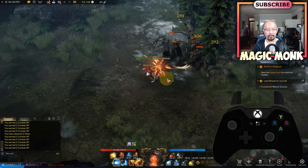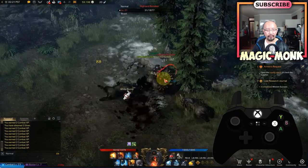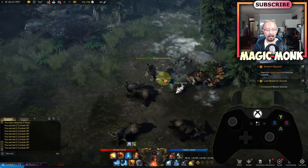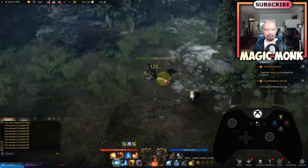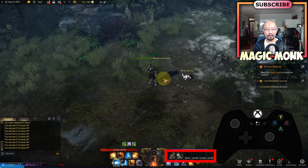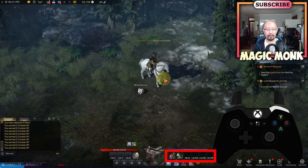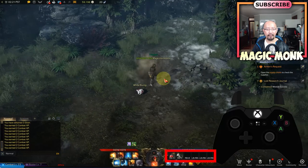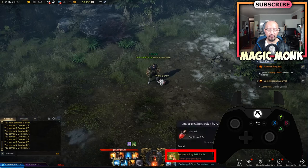I'm spamming my attacks and then when I'm about to die, RB plus X uses the potion. RB plus Y will summon my mount, and pressing RB plus Y again will dismount. So that's what these item slots are for.